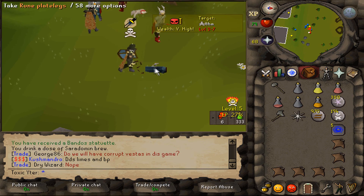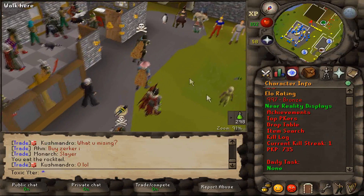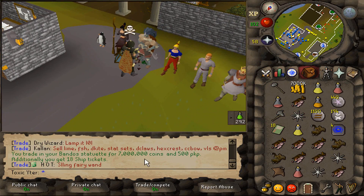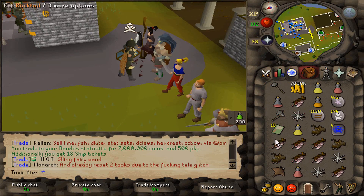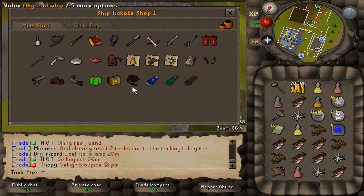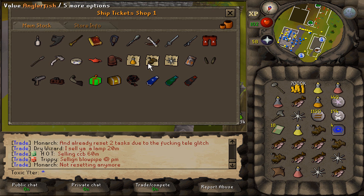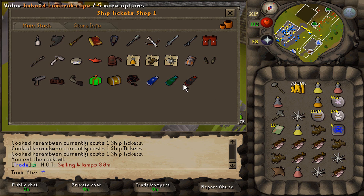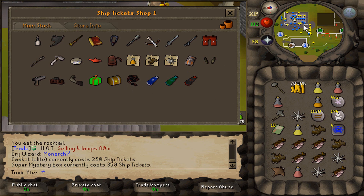We got a Bando statue - where is that? Alright, we got 735 PK points, and what do we get for our Bando statue? 7 mil cash, 500 PKP, and 18 ship tickets. If you guys didn't know, you can spend your ship tickets at King Arthur over here for some good stuff. Oh, that's how we get Karams! I'm about to waste these - they're like 2 mil each though. I think I'll save them for a bit.